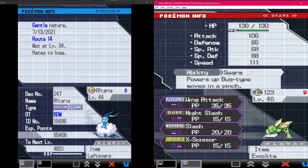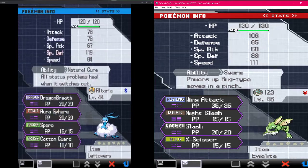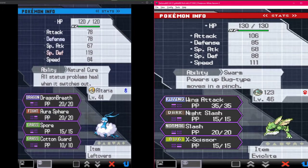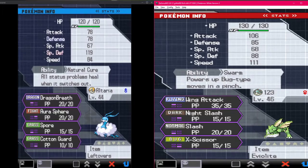Scyther is linked with Alteria - I forgot to name it when I caught it. Gentle nature holding Leftovers with Natural Cure. It has Dragon Breath, Aura Sphere, Spore, and Cotton Guard. We're going to combo the Spore with Cotton Guard to stall people out - it actually works well because its defense is low so Cotton Guard will counteract that.